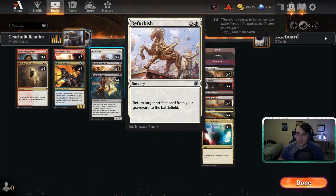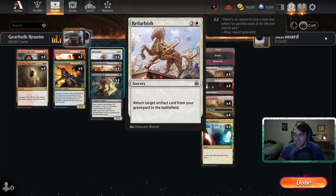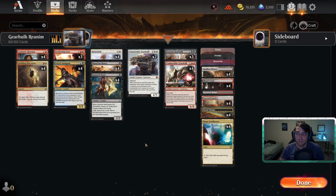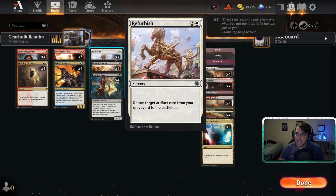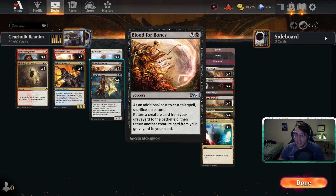The main reanimation piece is Refurbish — three and a white, return target artifact from your graveyard to the battlefield at sorcery speed. It basically just slams your Gearhulk onto the battlefield. It only works for artifacts, so you can't just pay four mana and expect to get Ulamog. The other way is Blood for Bones, which as an additional cost requires you to sacrifice a creature, but returns any creature from the graveyard to the battlefield, plus gets another card from the graveyard to your hand — a slower reanimation effect but with extra value.